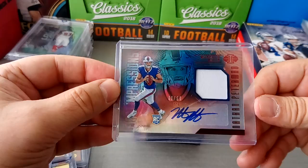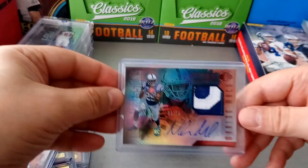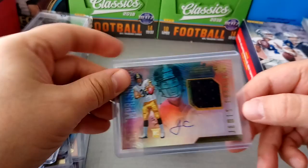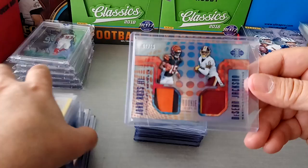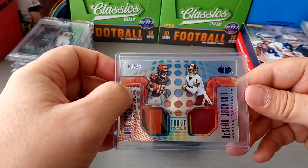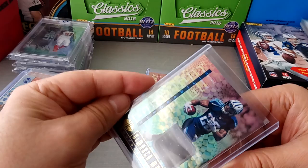Marlon Mack - nice thick patch, his name plate - 22 of 50. Davis Webb - First Impressions again. James Conner, Steelers, double patch, 9 of 25. John Ross the Third for the Bengals - nice two-color one. And a nice two-color one for Deshaun Jackson, Rookie Idols. Next, just one-color patches: Spotlight Memorabilia - DeMarco Murray.